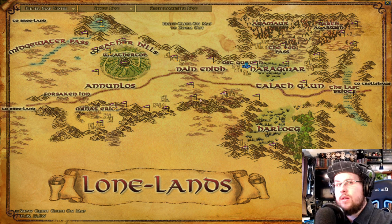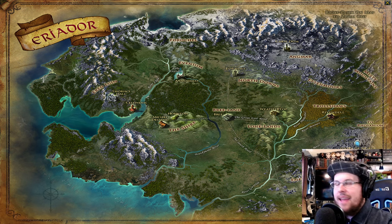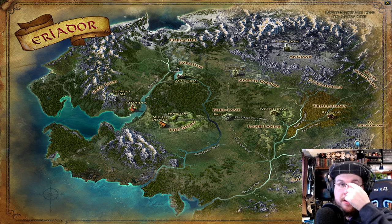Evendim also has a questing area at level 32. Ost Barandor is around levels 29 to 31, and you can go there a little sooner if you want. By the time you've done all those areas, you'll be around level 30 to 34. You don't have to do all of them — if you're already at that level, pick and choose. But make sure you're doing the chapter quests, which will pop you around to the different locations anyway.